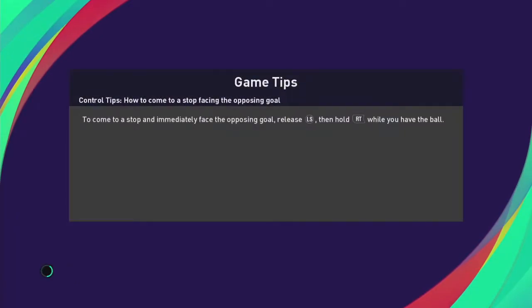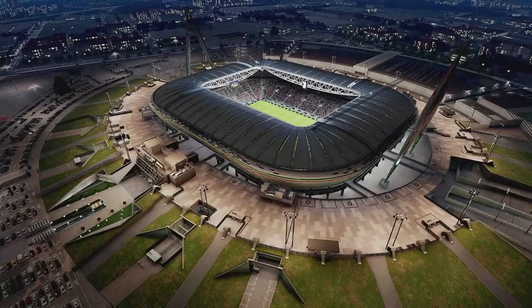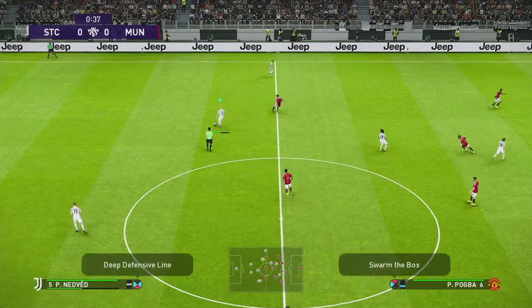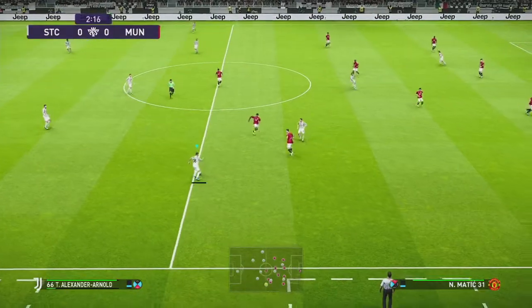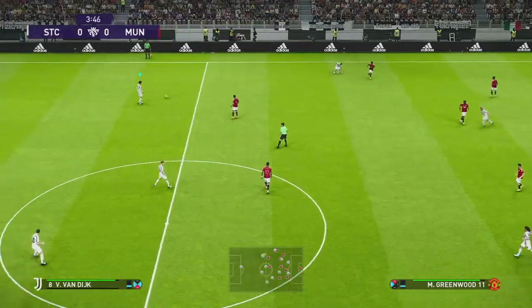What we're going to try to do is be very, very slow and try to make high-percentage passes. As you know, in this mode, if you pass around too much, Konami likes to make it so your passes just go all over the place and you give up the ball — then they come and score on you. So we'll try to avoid that. I put it down to the blue bar, a little bit defensive.